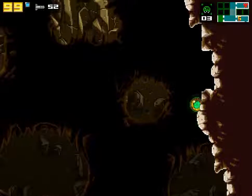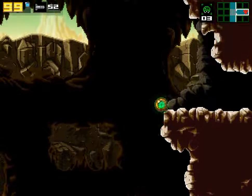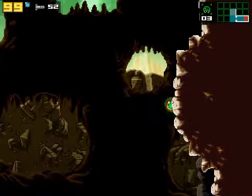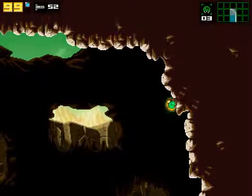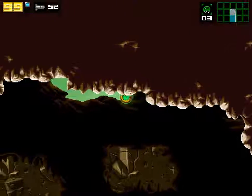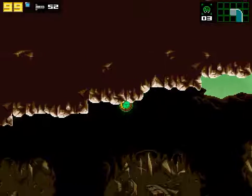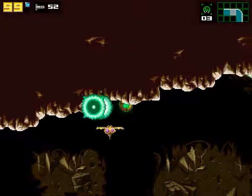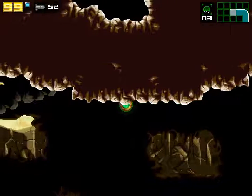Luckily, the respawn rate when it comes to enemies in Metroid games is very forgiving. They'll only respawn once you return to a screen. Once the enemy is killed, until you leave that room and come back, they're gone. There is no screen scrolling — thankfully. Bomb sucker!